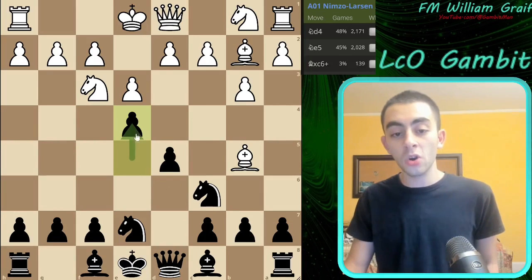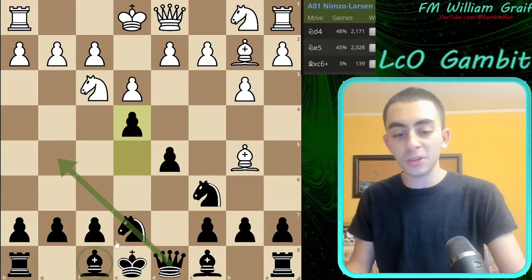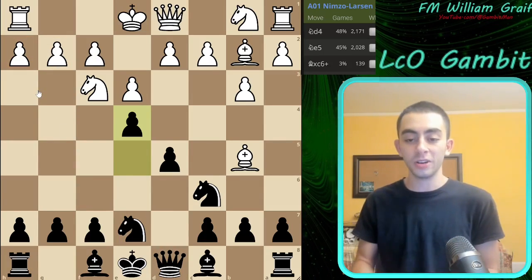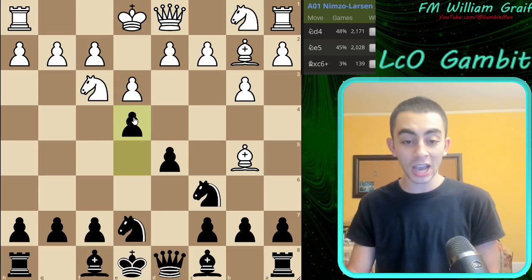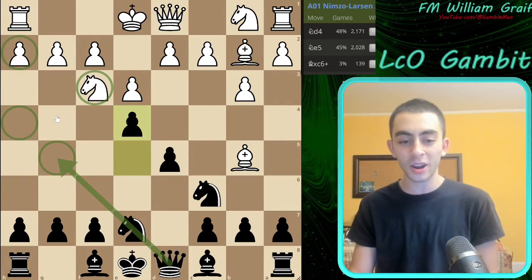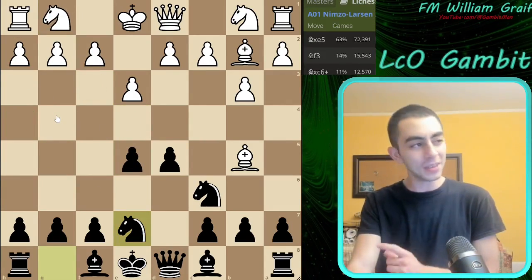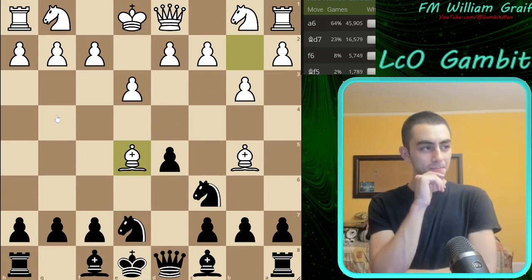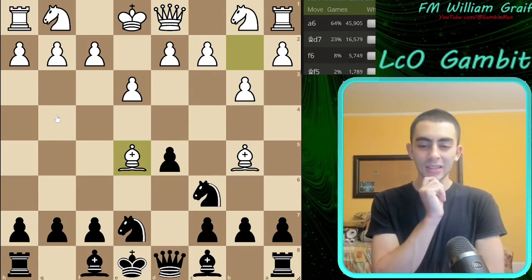White has a couple ways out of it into playable positions where we're still having fun. But really we're playing E4, getting our Queen into G5, getting our Bishop to D6, and lots of targets on this side of the board. It seems like this pawn actually caused a lot of damage for White — it took away the F3 square, opened up this diagonal, and made that Knight move, giving us access to all these squares. Maybe they should get rid of that pawn.